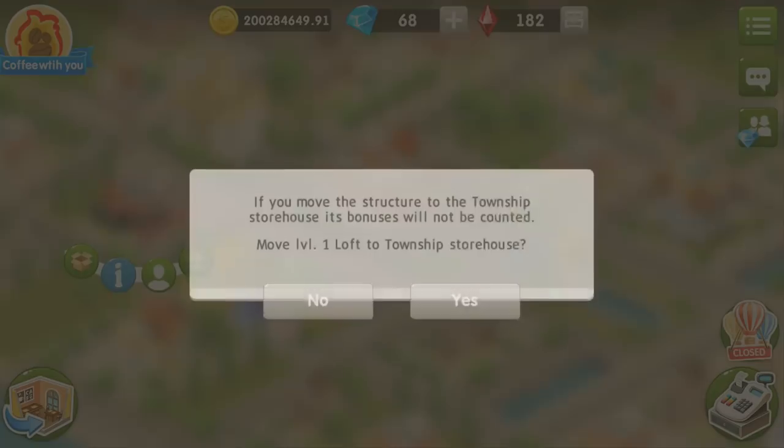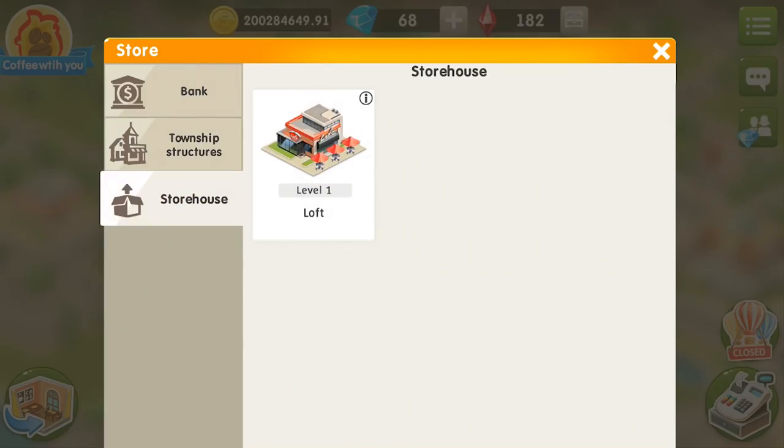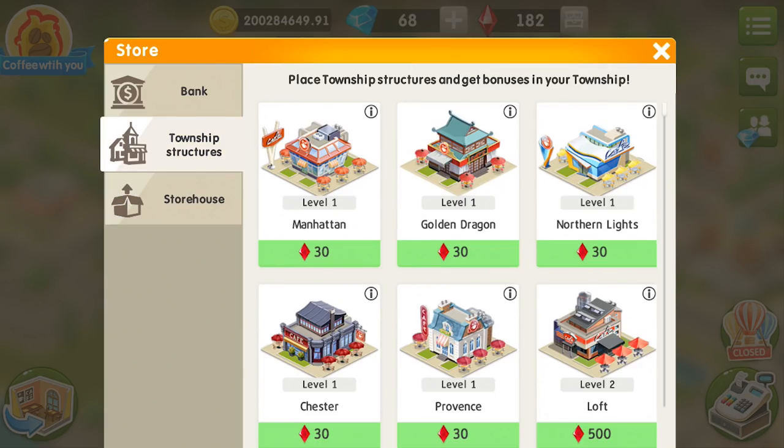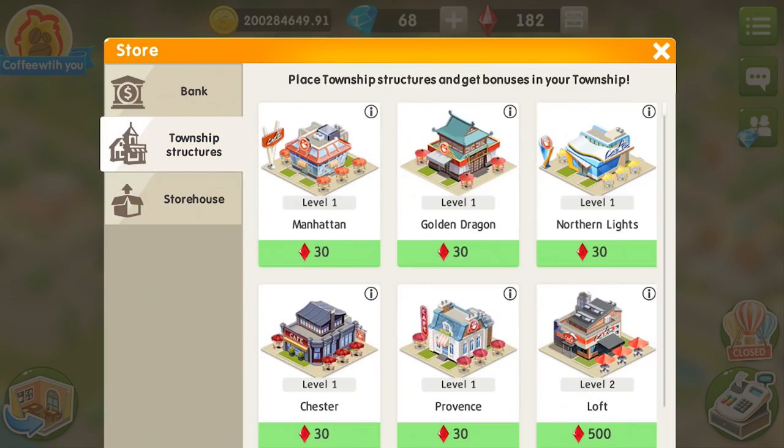You can keep the buildings in storage even if you decide to leave your township, regardless of whether you are a citizen or a township owner. You can use the buildings in your new townships. Important thing — the buildings do not influence your tips, but give you bonuses for the festivals. If you take a bonus task and move your building to the storage, you will still be able to finish the task.